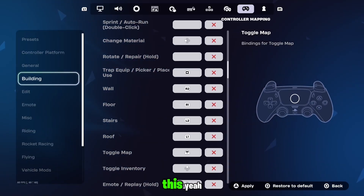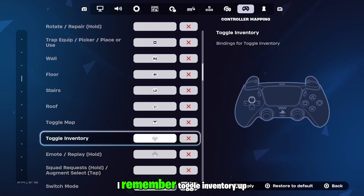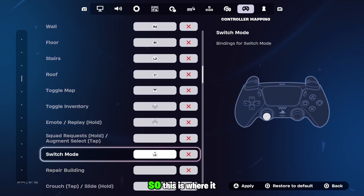Toggle map you definitely want this. Toggle inventory up. Emote down. This is where it gets a little difficult because I made switch mode left click on the analog stick, but you can make it edit if you want and that might make it easier for you. I'm not sure.